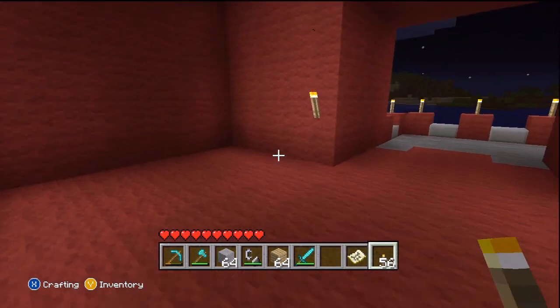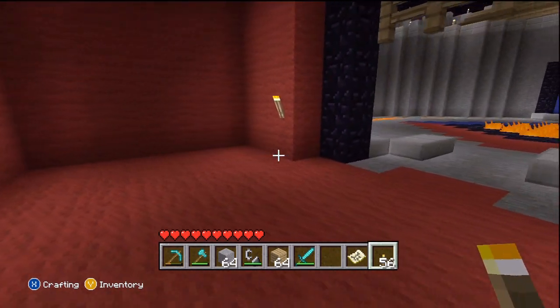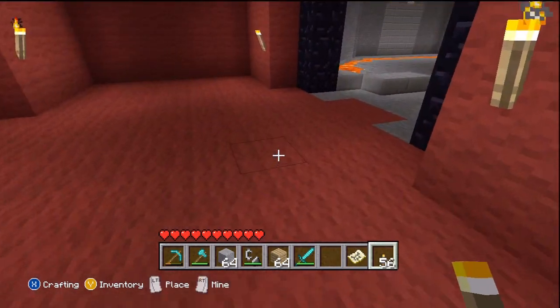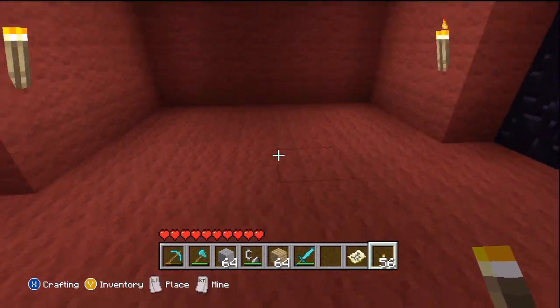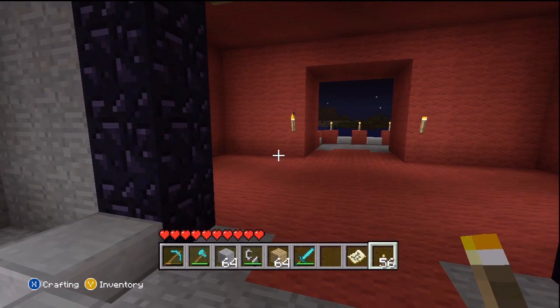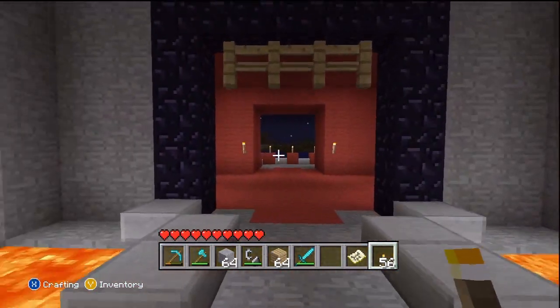Blue room over there, red room here. Here's the red room — we'll be having beds and stuff so you can spawn back once you die, and chests with armor and weapons. That's it for the rooms — they're exactly the same.